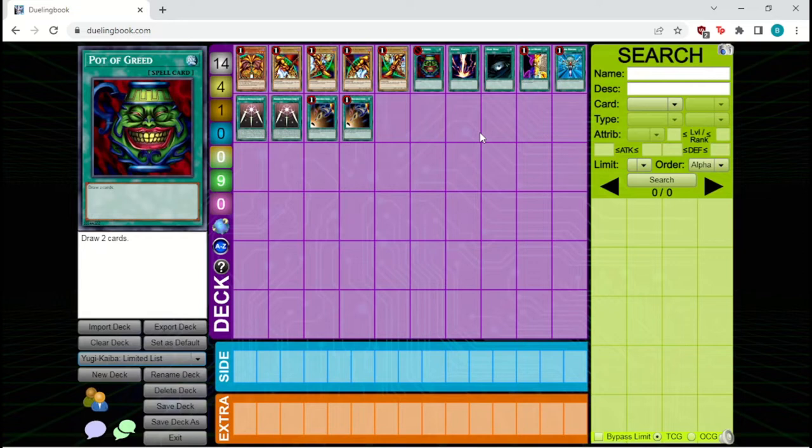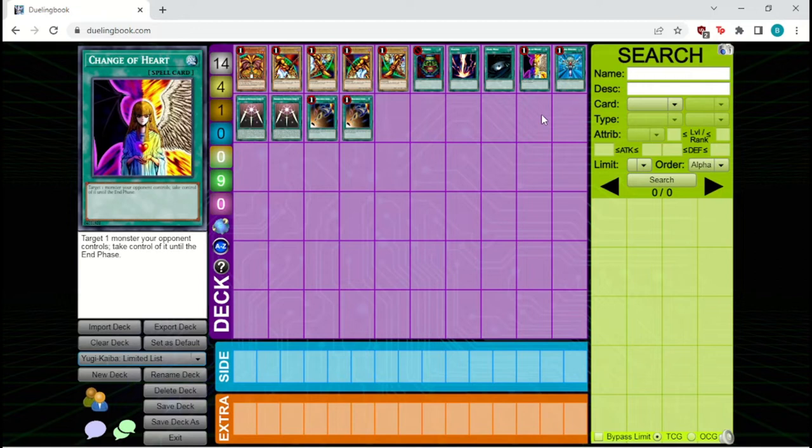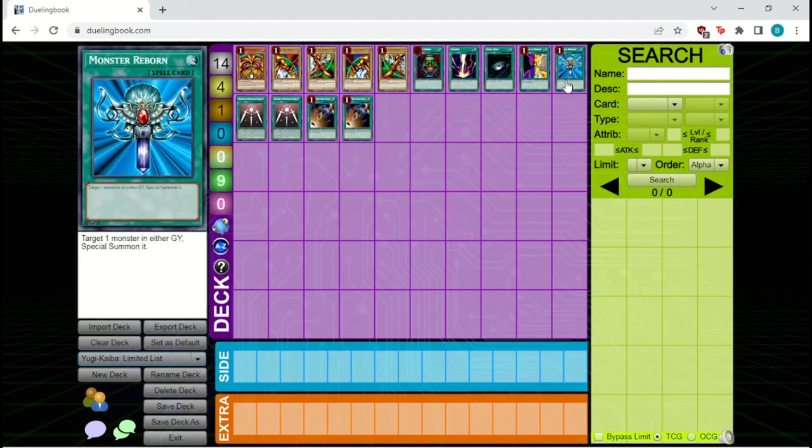Change of Heart is also a great limit — it's a very powerful tool for taking your opponent's monsters, attacking in with them, and tributing them off for something like a Summon Skull. It's just a very swingy card at three copies. Monster Reborn is probably the weakest of these five cards but it's still very powerful. Being able to bring back a monster from the graveyard and dodge Trap Hole, which is one of the most important trap cards in the format, is incredibly strong.